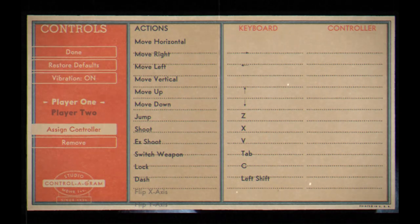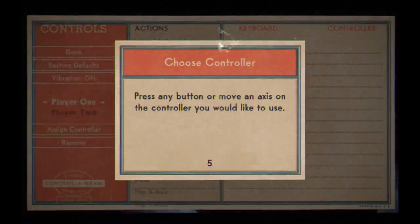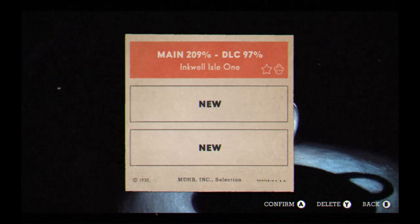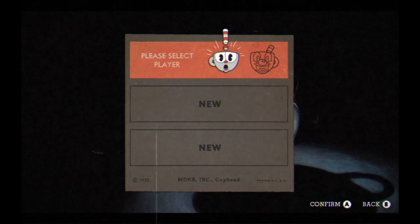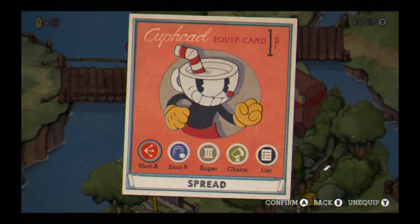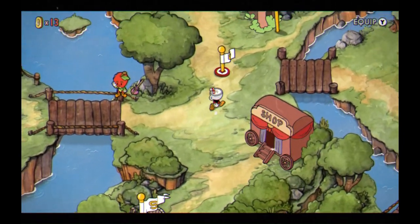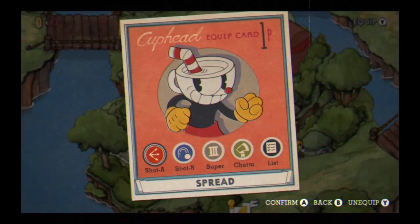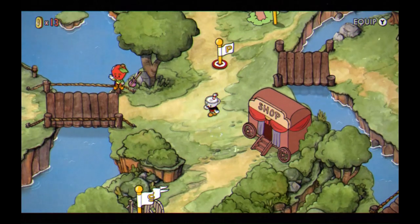My controller wasn't connected, so I gotta set it up. I found out about this unused weapon called Exploder or Ranger — it's called Ranger in the game, but in the debug menu it's called Exploder.